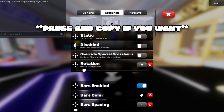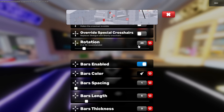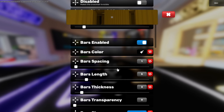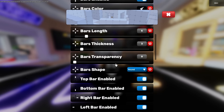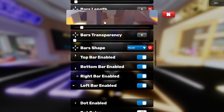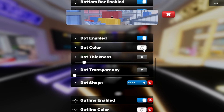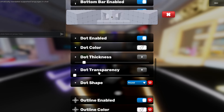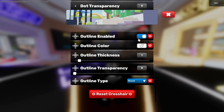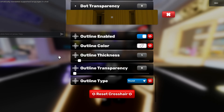Static is turned off — it makes the crosshair invisible, so you have to disable override. My rotation is 45, which makes the X shape. Bar color is black, bar spacing is 1, bar length is 5, bar thickness is 3, bar transparency is 0, and bar shape is round. Top, bottom, right, and left bars are all enabled, which is what makes the X. The dot is enabled — dot color is white, thickness is 2, transparency is 0, shape is round.